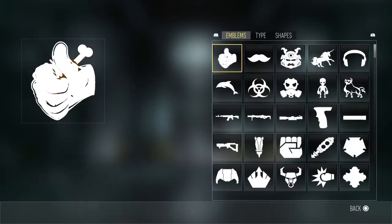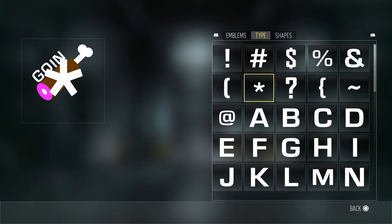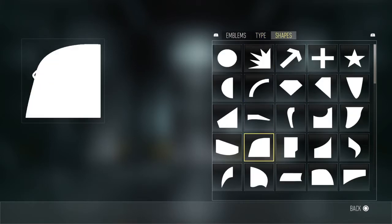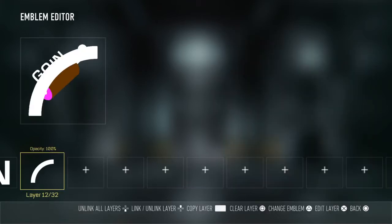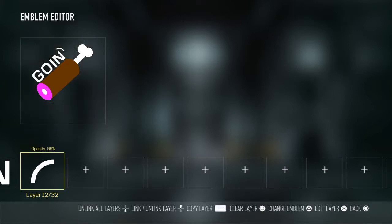This spells 'going.' Now you need to find — there it is right there — shrink this down so you get the little apostrophe mark.